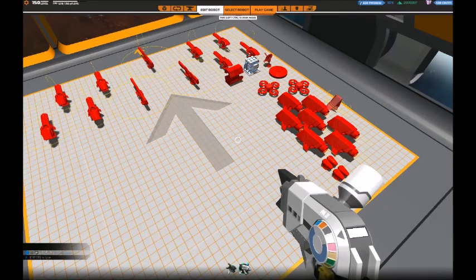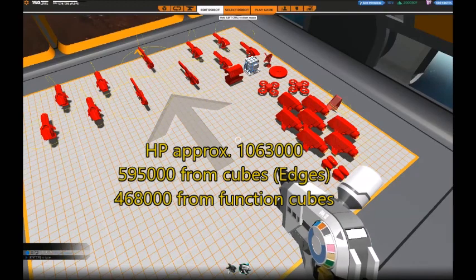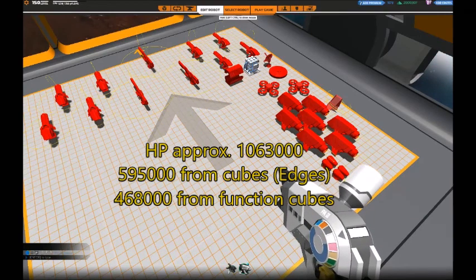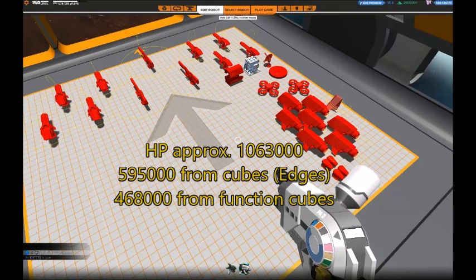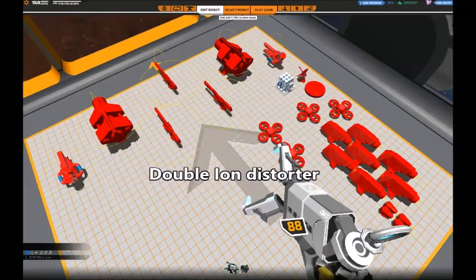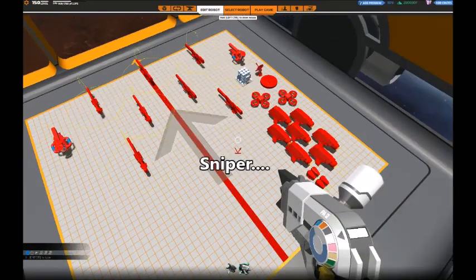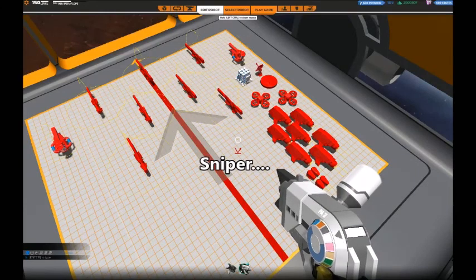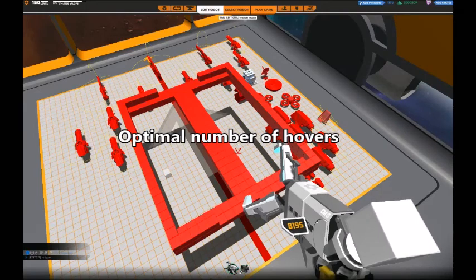Because I know how many cubes I will use and I know I will mostly use edges and slopes, I can actually calculate the approximate HP of the robot by adding that of the cubes to that of the function parts. So this hover will have a bit more than 1 million HP. You can of course do this with any type of hover, like a double iron distorter, or a sniper build — here I have about 8 snipers and 2 nanos for some healing. Now we can finally move on to find the optimal number of hover blades.